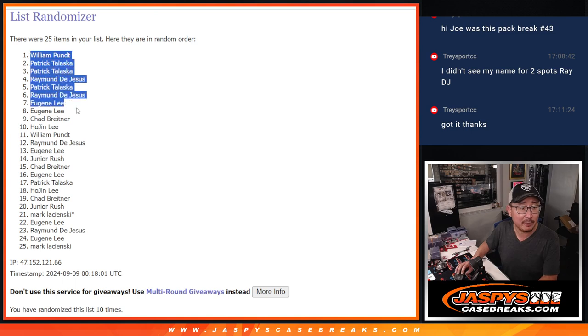After 10, here's your top seven right there: William, Patrick, Patrick, Raymond, Patrick, Raymond, and Eugene.